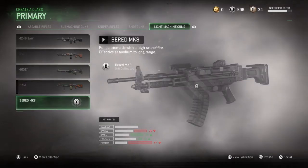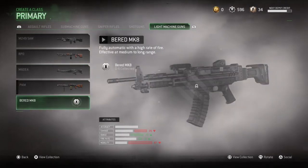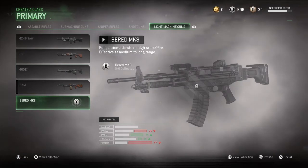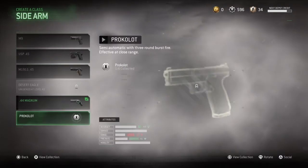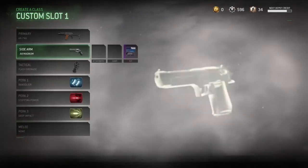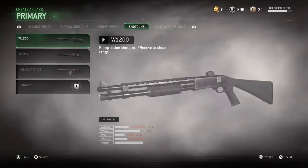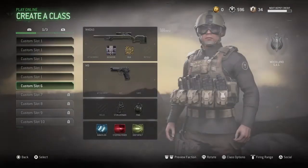Then we have the Beard MK8. Do you know the Stoner? I think it was a Stoner 84 off Black Ops 1 — it looks like that. It's an LMG but looking like an AR. What about pistols, any pistols? Nah, that's it. Assault and subs are nothing, and then we obviously got the D part.